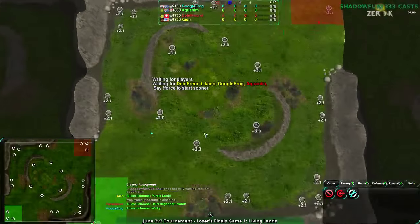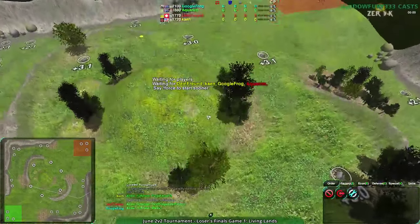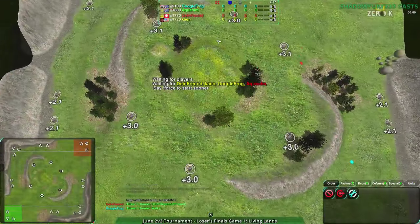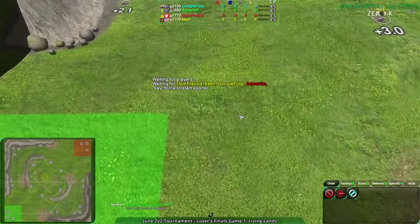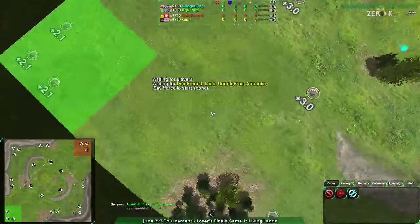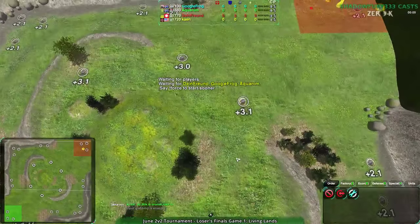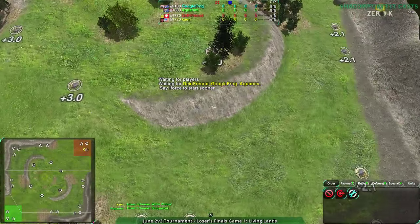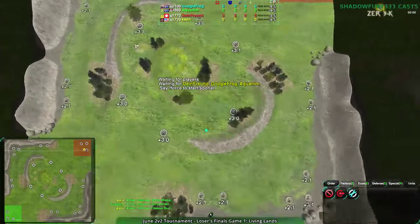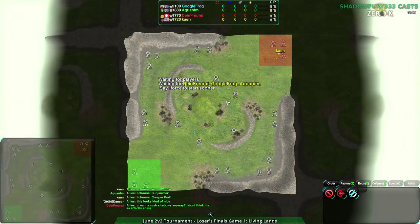So this is Living Lands! Revealing it now — this map is also cake, but it's a different kind of cake, because it's the kind that doesn't have anything in the center. No metal in the center. It's still got a strategic position in the center, but no metal. And more grass, because it's living — and nice flowers, or what's probably supposed to look like flowers from a distance. The texture works pretty good though.